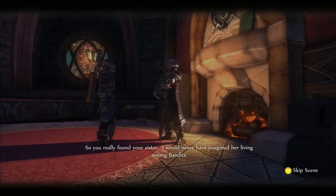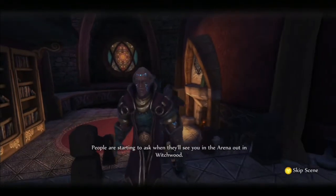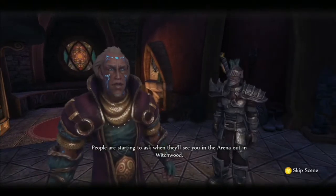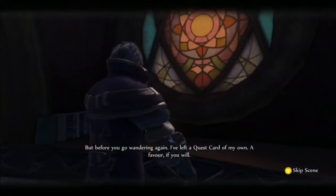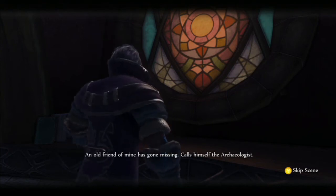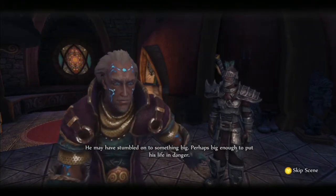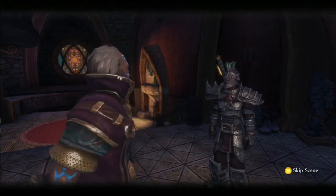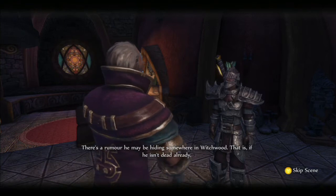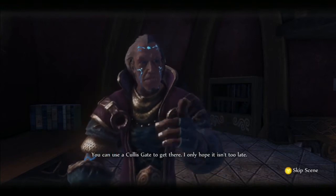Here he is. So you really found your sister? I'd never have imagined her living among bandits. You've really come a long way these last few years, haven't you? People are starting to ask when they'll see you in the arena. But before you go wandering again, I've left a quest card of my own — a favor, if you will. An old friend of mine has gone missing, calls himself the Archaeologist. He may have stumbled onto something big, perhaps big enough to put his life in danger. There's a rumor that he may be hiding somewhere in Witchwood — that is, if he isn't dead already. There's a calliskate to get there, I only hope it isn't too late.